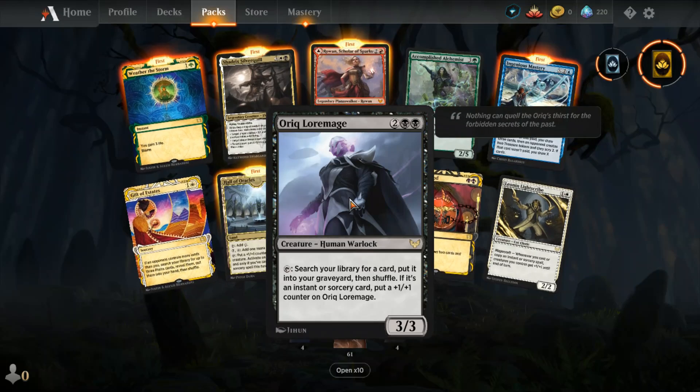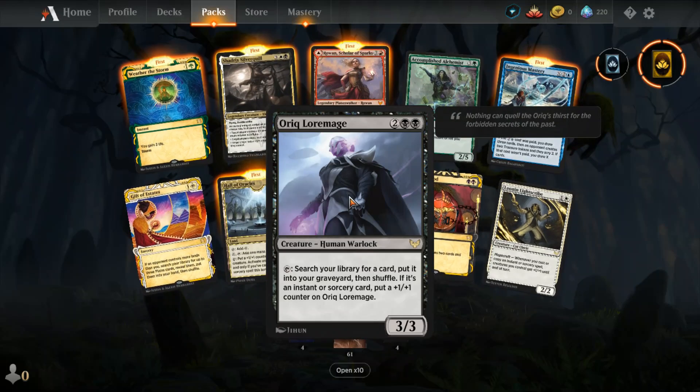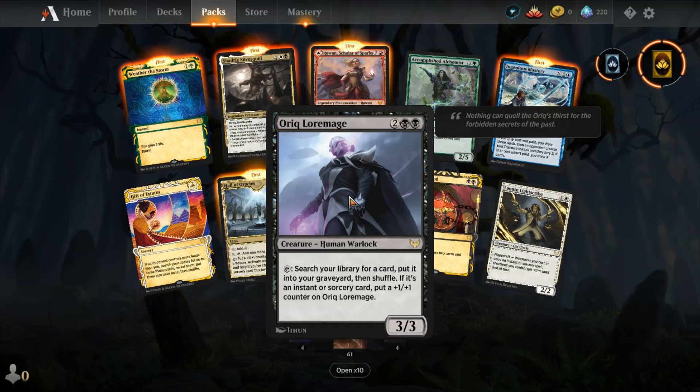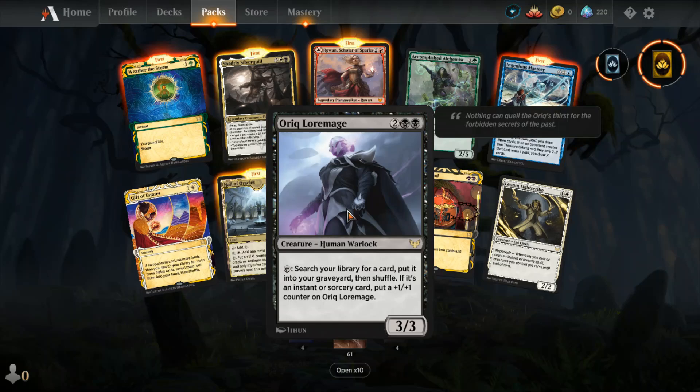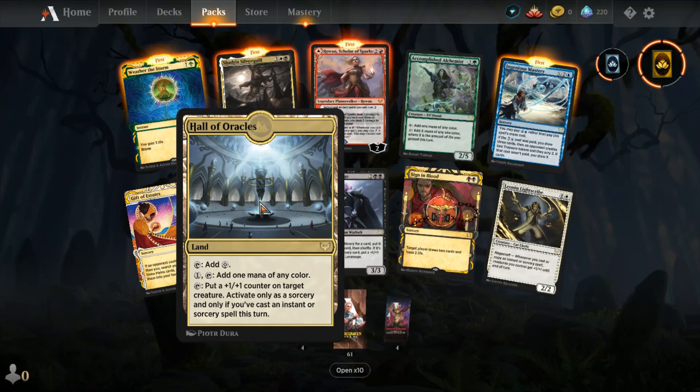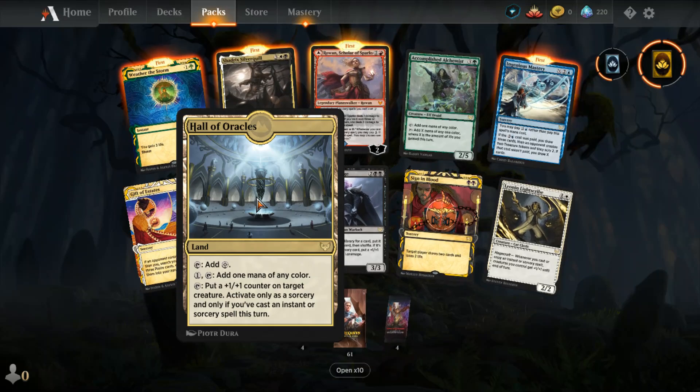And we got Auric Loremaster, a 2/2 black for a 3/3 human warlock. You can tap it to search your library for a card, put it into your graveyard, and shuffle. If it's an instant or sorcery card, put a +1/+1 counter on it.